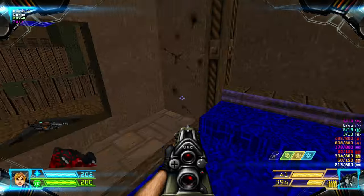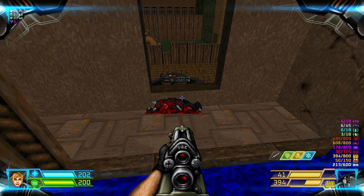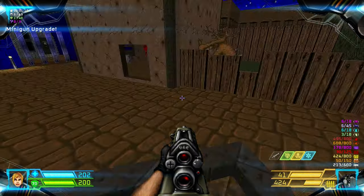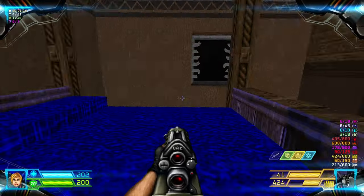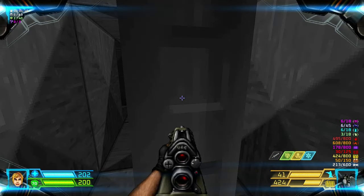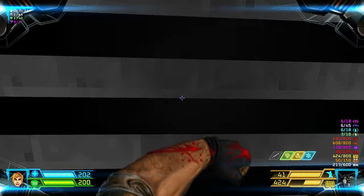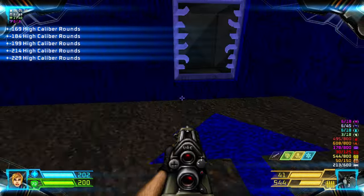From this area you can run off to a weapon upgrade over there — a mini gun upgrade, which is nice. And to this bend — we can't get through this yet. We can open this side by hitting it with some more ammo.